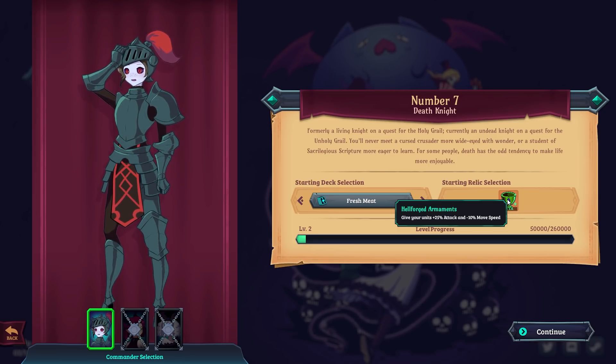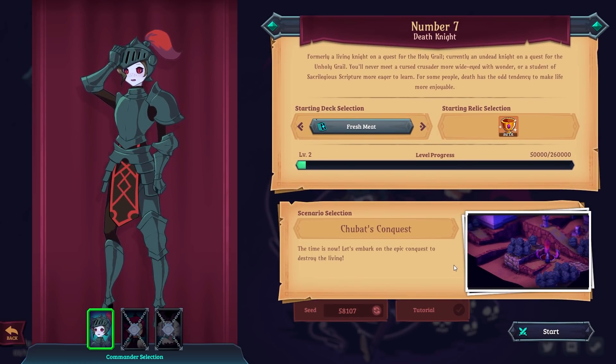The starting ability is Hellforged Armaments: give your units plus 25% attack and minus 10% move speed. I kind of like move speed, but we'll go with it. True Bat's Conquest — the time is now, let's embark on the epic conquest to destroy the living. I mean, do you really need to destroy them? Can't we just live in harmony, or if needs must, farm them?